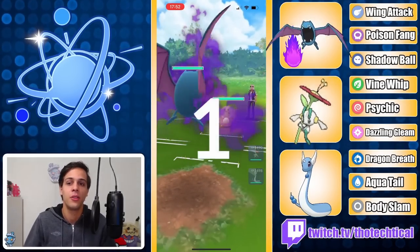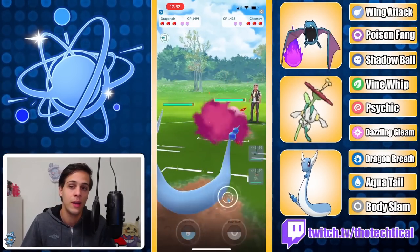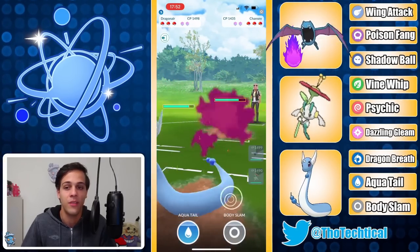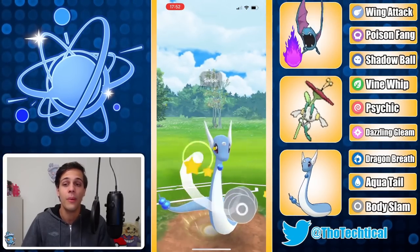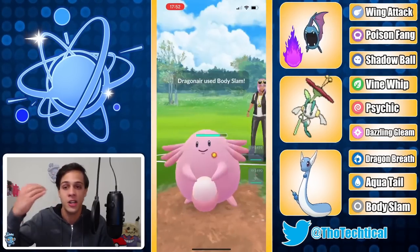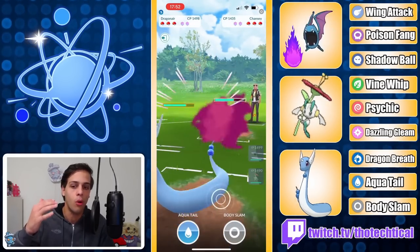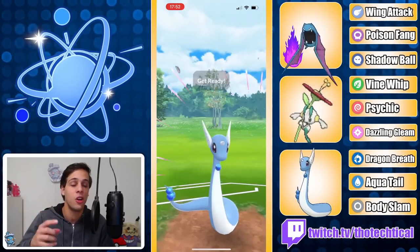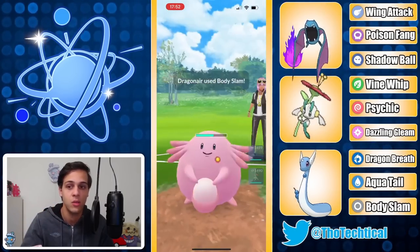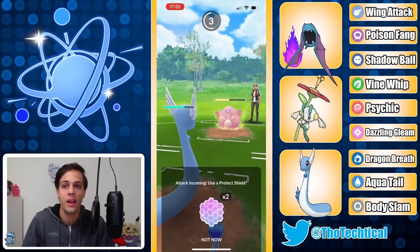Chansey lead is definitely not ideal for Guido, so he switches out into the Dragonair — also not a great matchup. But because the Chansey is so slow, Dragon Breath plus Body Slam spam will definitely add up whenever you're up against their Chansey. What you really want to do is farm up to like a hundred energy before you start throwing moves. But Guido's still making sure he's throwing two Body Slams every single time, so if the opponent decides to switch out at some point, he's gonna have at least one charge move ready for whatever comes in.